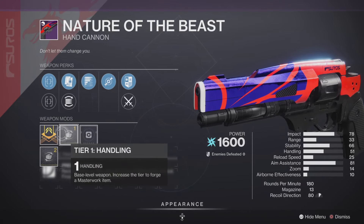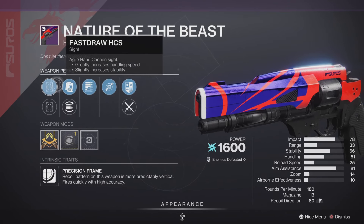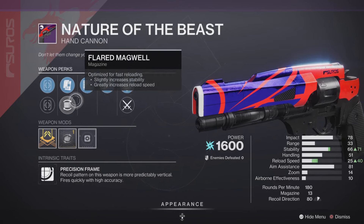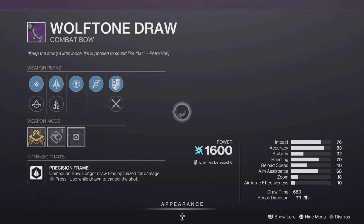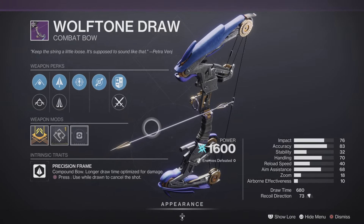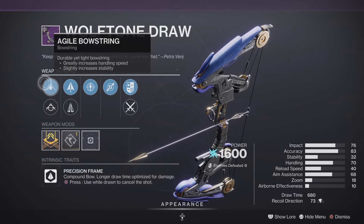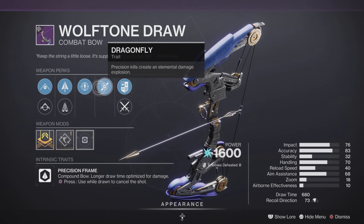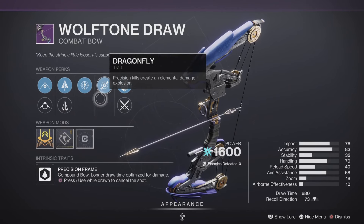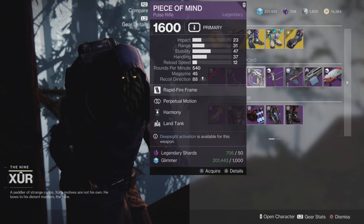Now for a legendary, we have the Nature of the Beast hand cannon with the handling masterwork, and it has some pretty decent stats on this one, leaning more towards the PVE side of things. Should still be decent in PVP as well. We also have the Wolf Tone Draw combat bow — precision frame with the draw time masterwork. This one also leans more towards the PVE side of things, with Dragonfly on here. So if you're looking for a bow, they have a couple of them for you today from Xur.